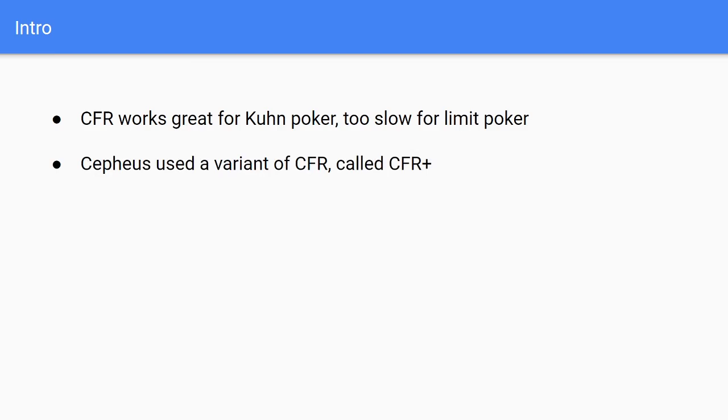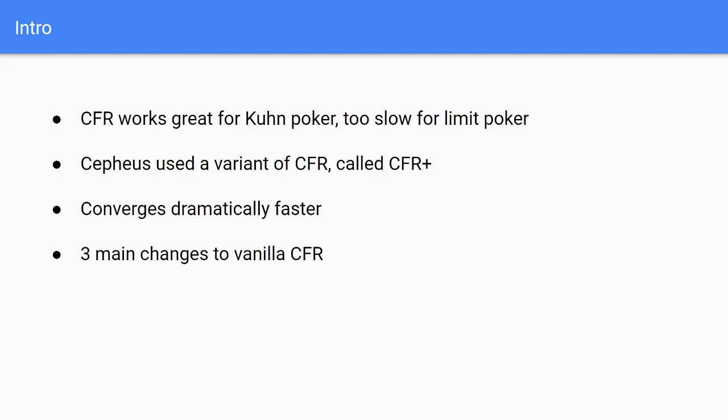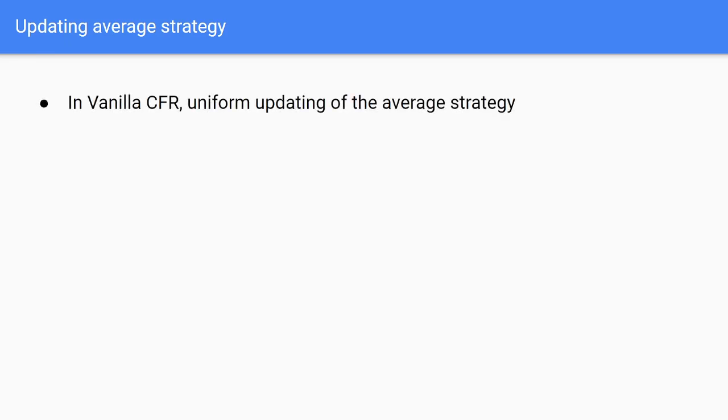When Sepia solved limit heads-up poker they used a variant called CFR Plus, and they proved that it converges dramatically faster than regular CFR. There are three main changes that are done. The first thing we're going to change is how we update the average strategy. The average strategy is what we calculate after training, where we took all the strategies used during the training process and averaged them out into one blueprint strategy.